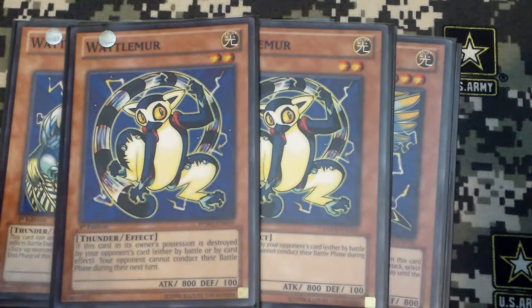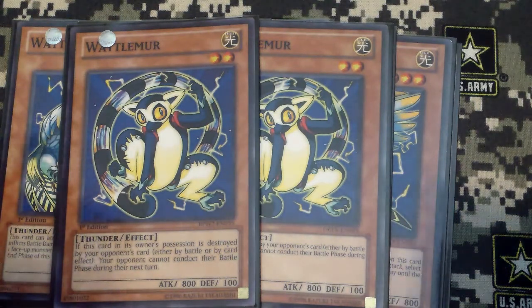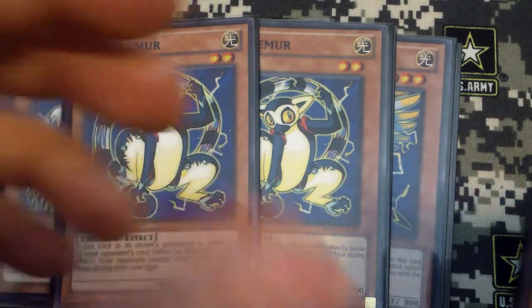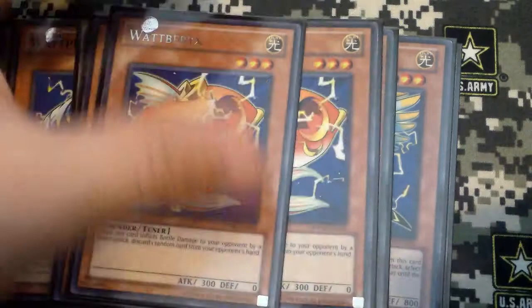And then Watt Lemur. This card's really good to use — if it's destroyed by battle or card effect, they cannot attack their next turn, or conduct their battle phase next turn. So it really helps out with that, taking control.